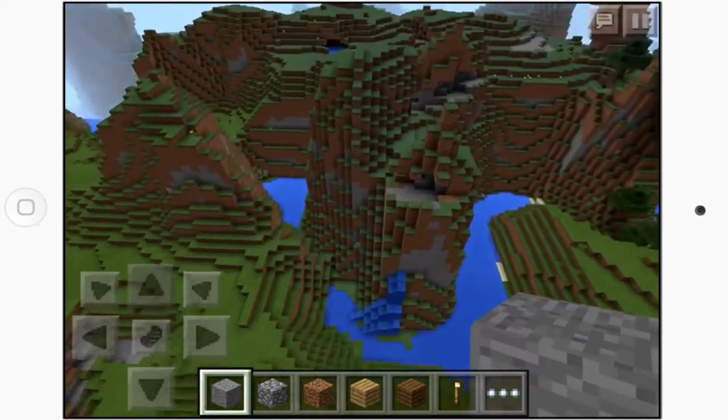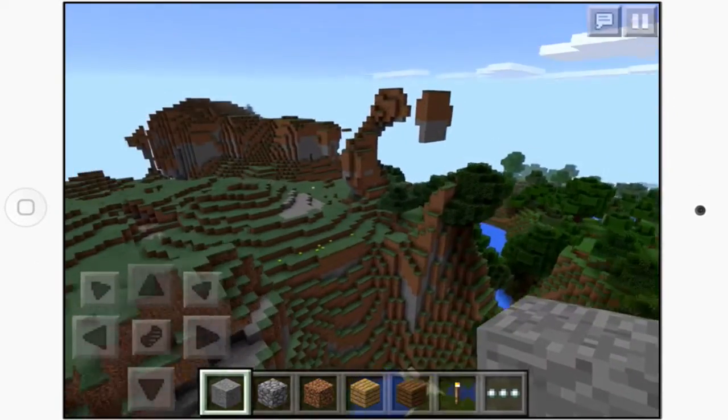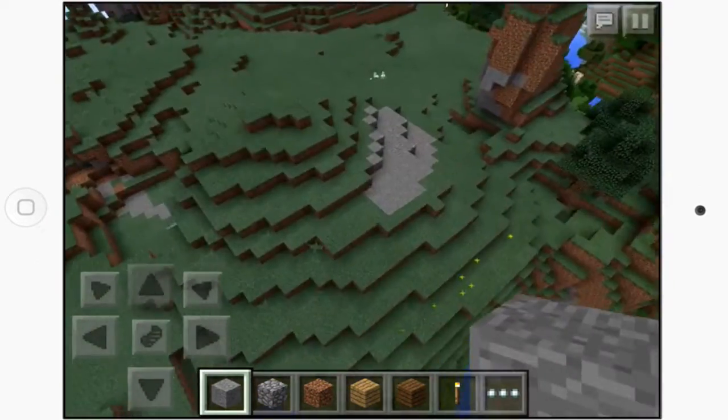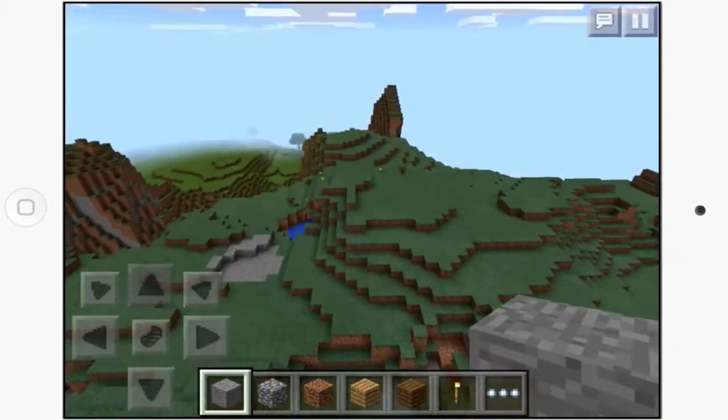Continuing through, we have this awesome ravine system with some waterfalls and this twisty formation over here. There's also a floating island here and another floating island over there — they're just scattered all over the map.